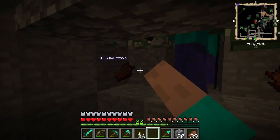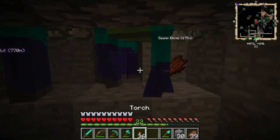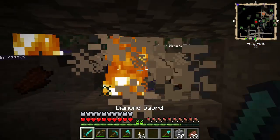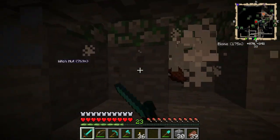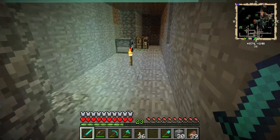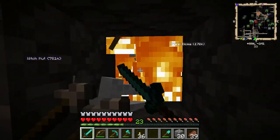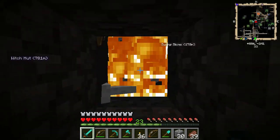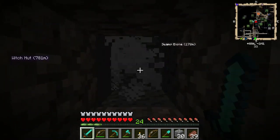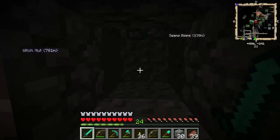I want to turn that down so it doesn't feed through my microphone — that'd be bad since I'm not wearing headphones. I've definitely been grinding these XP farms, getting XP, going back and enchanting stuff. It's also good for arrow production since we don't have any chickens yet. I mean, we already have 38 arrows, so it's not too bad.